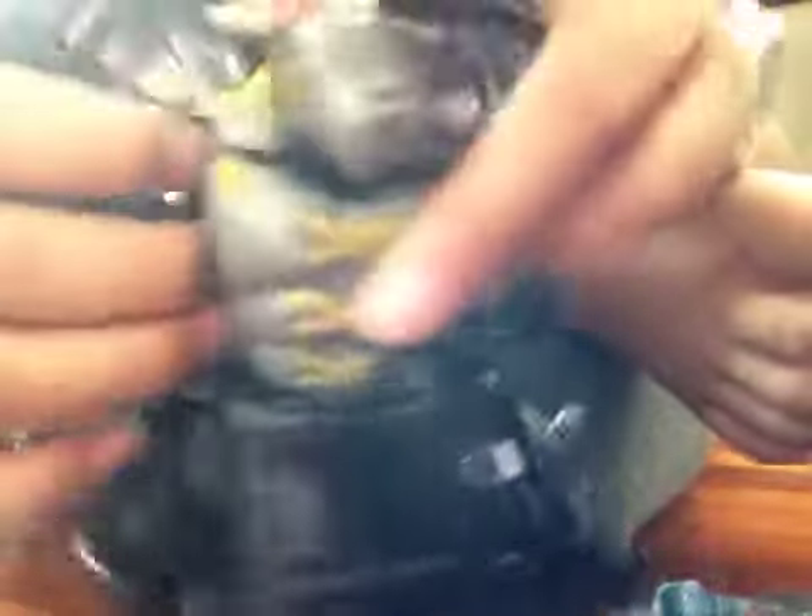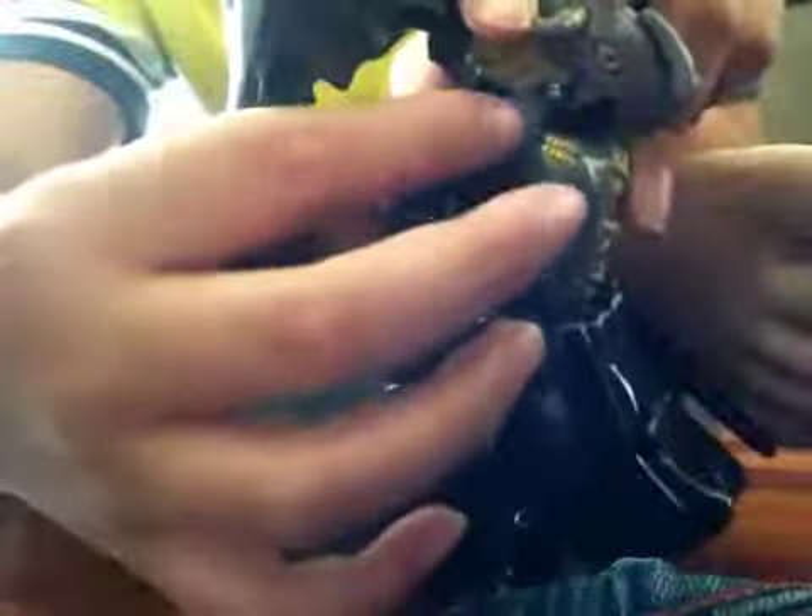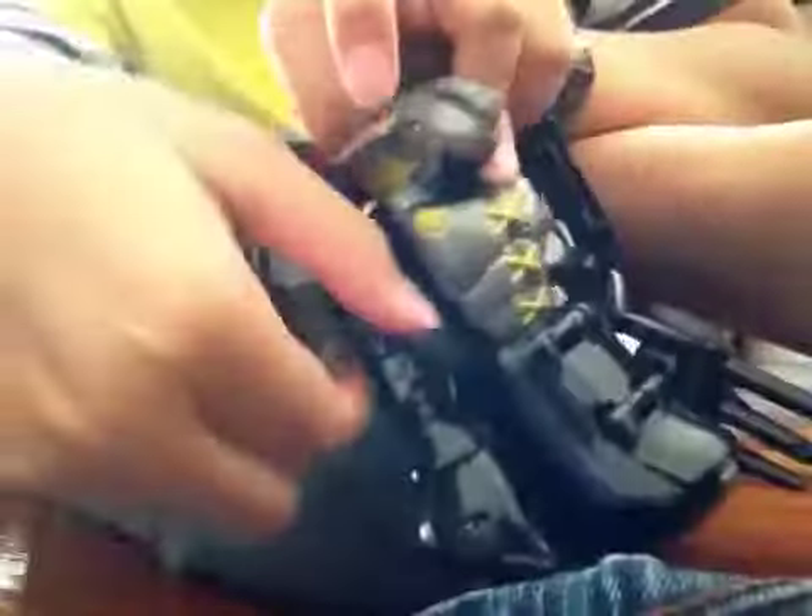Put WarGreymon's upper torso onto Agumon's body. You see this bar over here — what you do is line this bar up with this dent hole, like this. Do it on the other side too — it looks like magic!